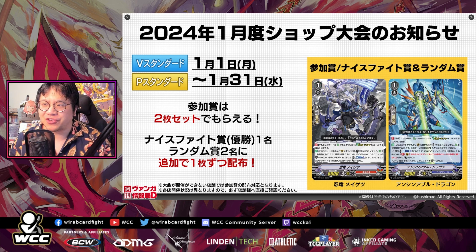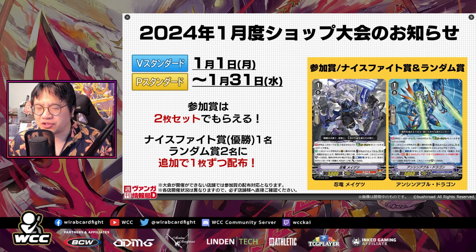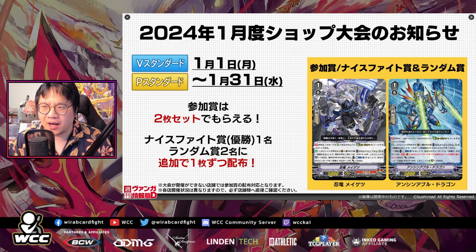What is interesting is that these are the new — what we assume to be — the new promos for the Premium formats starting next year. These are kind of similar to the Ride Checkers released this year for each clan, where everyone got something that could be played pre-grade 2 to search their deck for a grade 2 or lower card, just during the Ride phase. That added some unique mechanics, combining a strong offense card with a stability card for the early game.